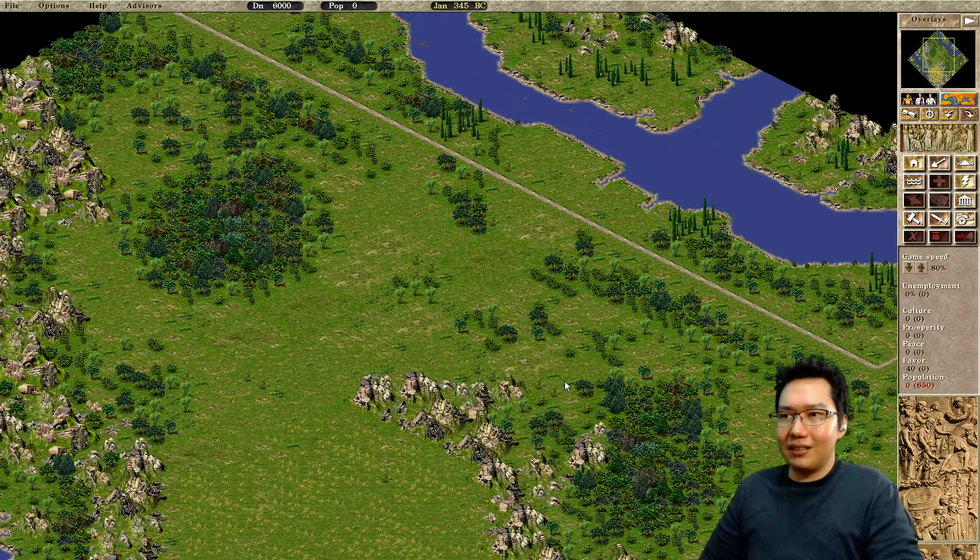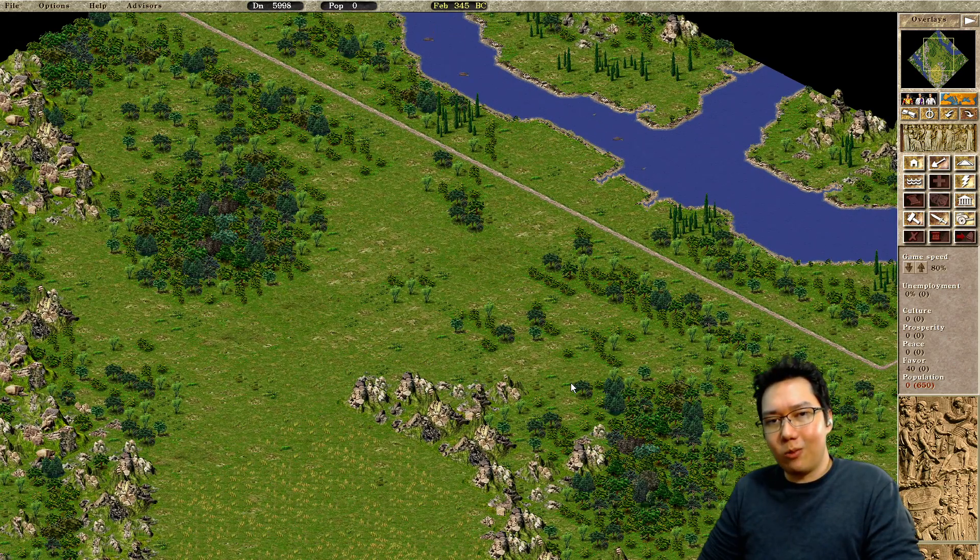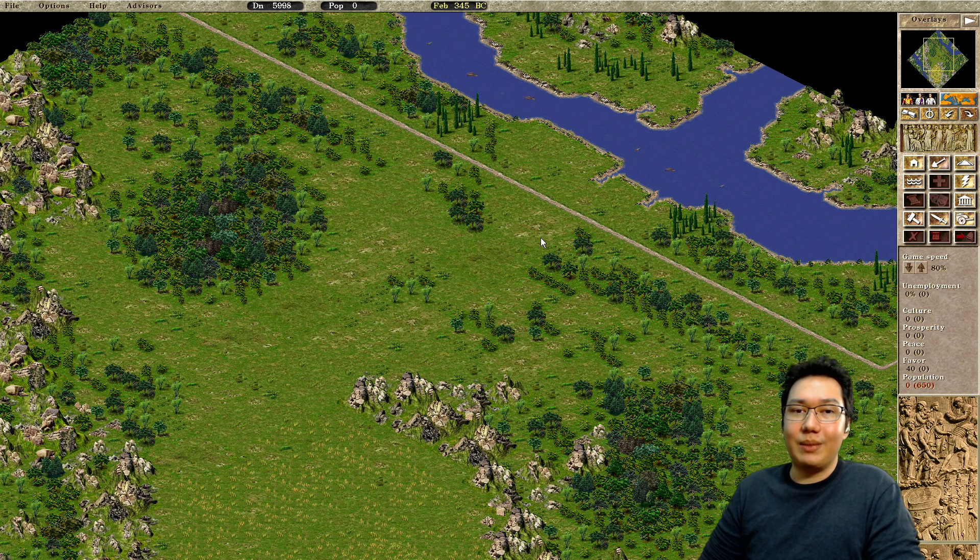Augustus does a few things: zooming in and zooming out. And we have global workers enabled, which means industry buildings don't need to seek for workers.